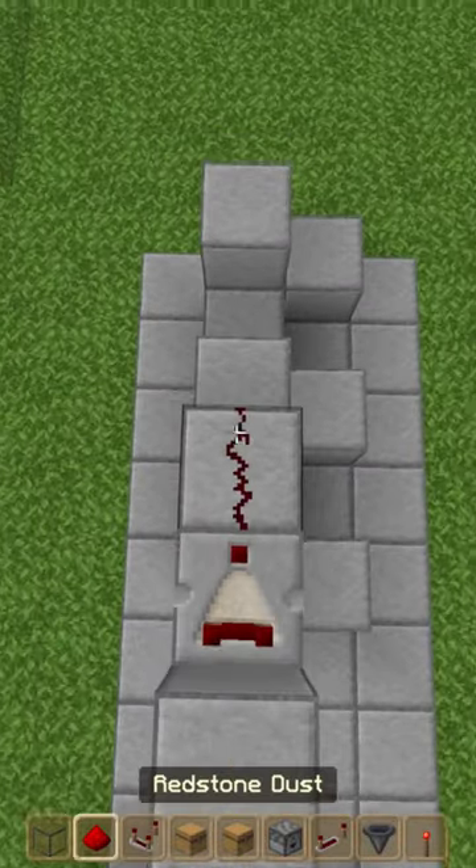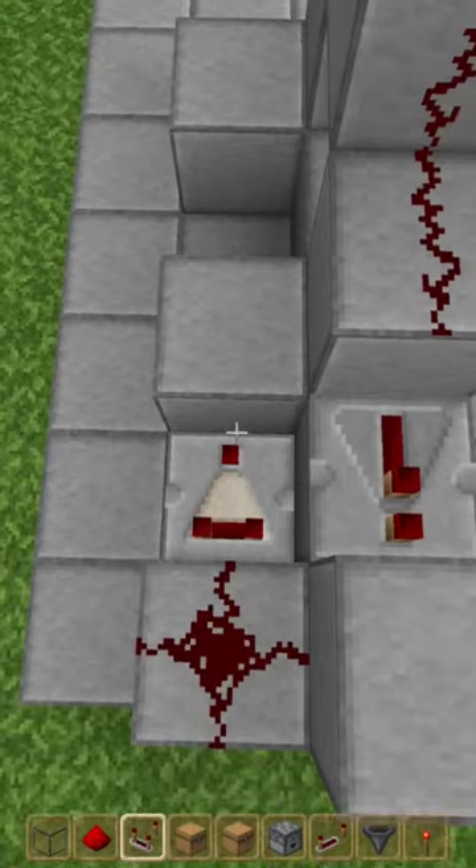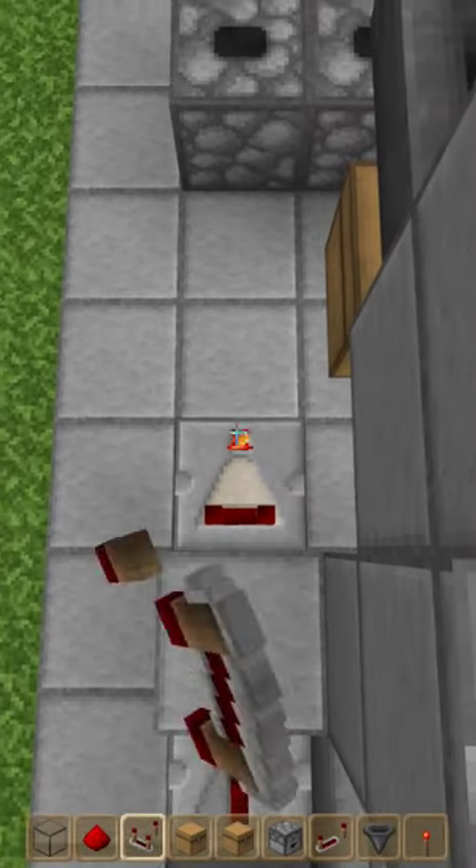Place a comparator, redstone dust, and a repeater. Turn around and place redstone, then a comparator, a repeater, another comparator, and set it to subtraction mode.